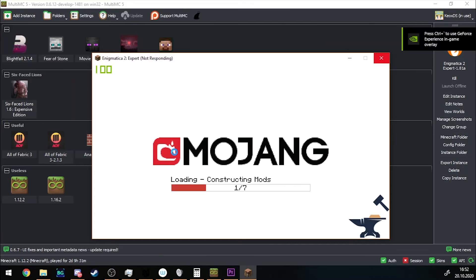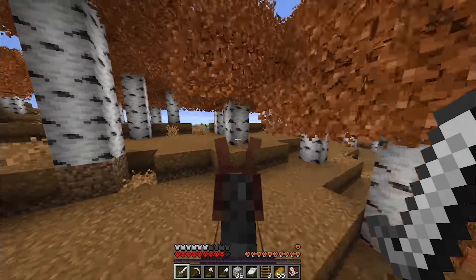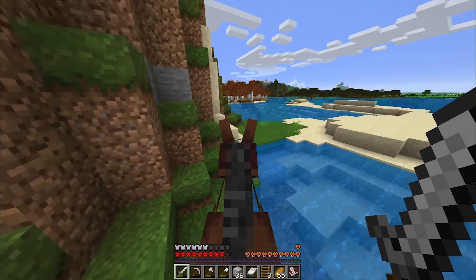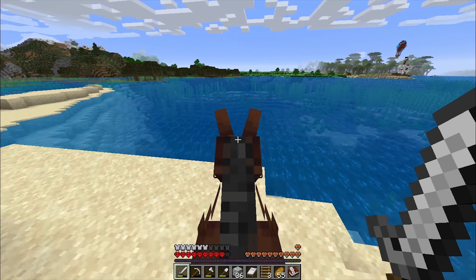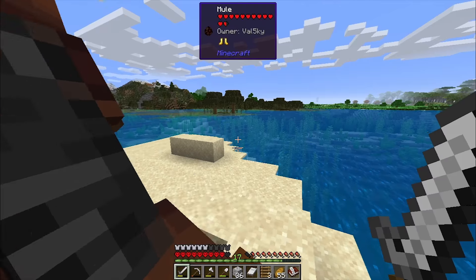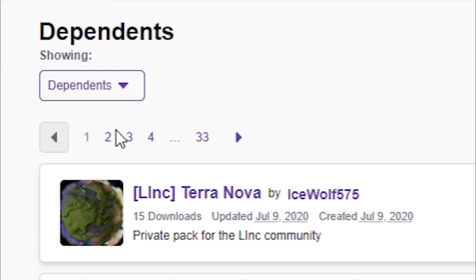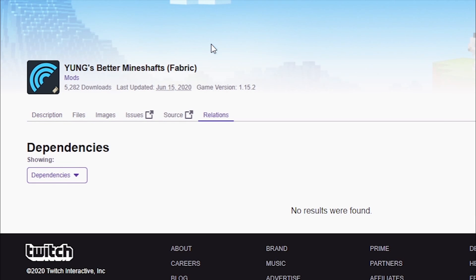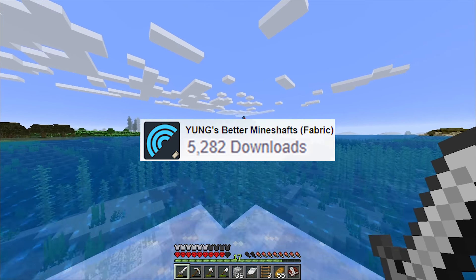The load times on Forge are insane sometimes - it takes 10 minutes to load Enigmatica 2. But Forge does have some advantages. First of all, Forge is incredibly more popular than Fabric. When you make a mod for Forge, you'll get a lot more downloads than on Fabric - that's what people are used to, and because there are 1,200 pages of Forge modpacks. Modpack downloads count towards mod downloads if that mod is included in the modpack. You can see it with Better Mineshafts - there are 33 pages of modpacks that have included Better Mineshafts for Forge. When you look at Fabric, there are no modpacks that have included Better Mineshafts for Fabric, and that's why it doesn't have as many downloads as the Forge version.